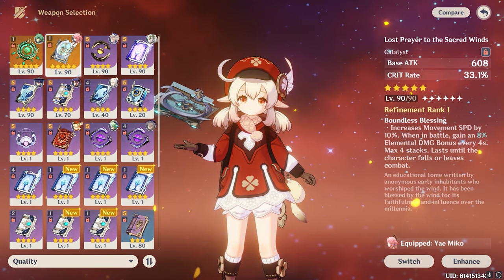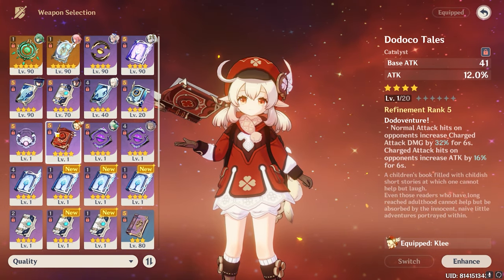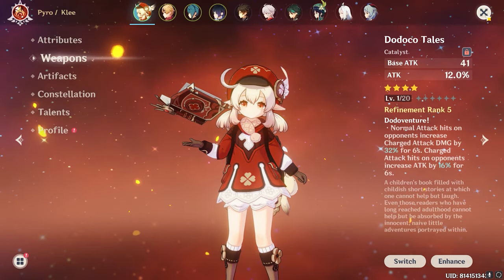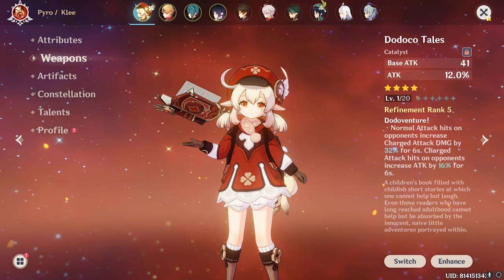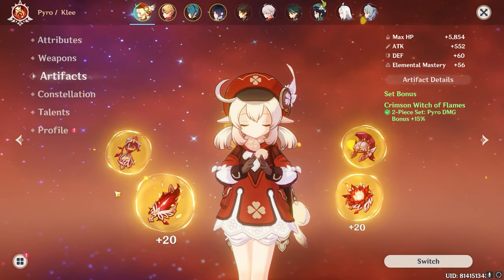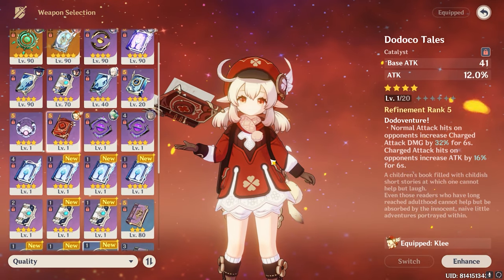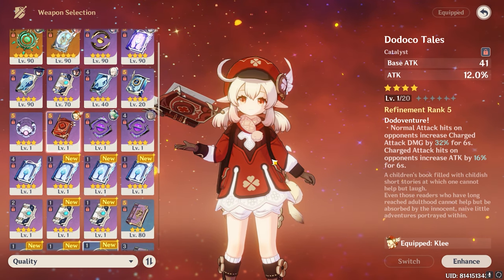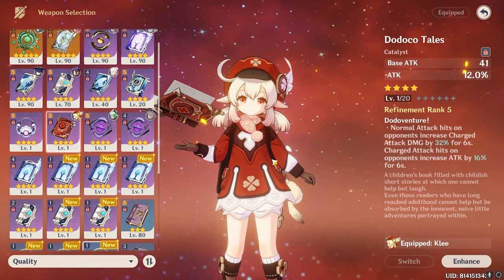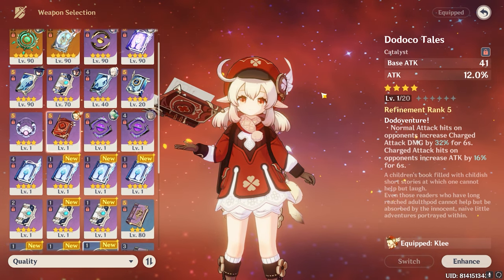For 4-star weapons: Widsith is going to be the perfect option. Dodoco Tales is excellent if you own it. There's also a weapon that gives a lot of attack. Then there's the Battle Pass weapon and the shop Blackcliffe weapon. Finally, Wandering Evenstar is one of my favorites — it gives 500 base attack, 175 Elemental Mastery, and provides attack bonus based on how high your Elemental Mastery is, which synergizes well with Klee's vaporize and melt playstyle.